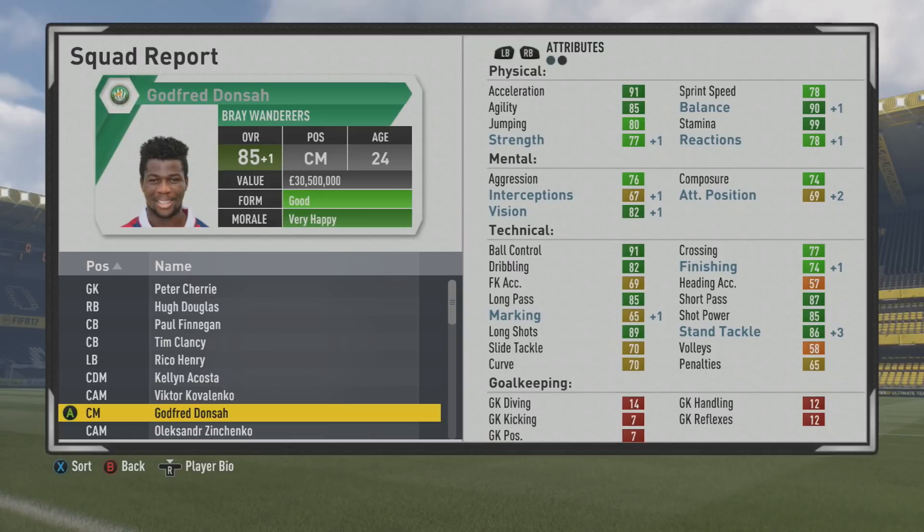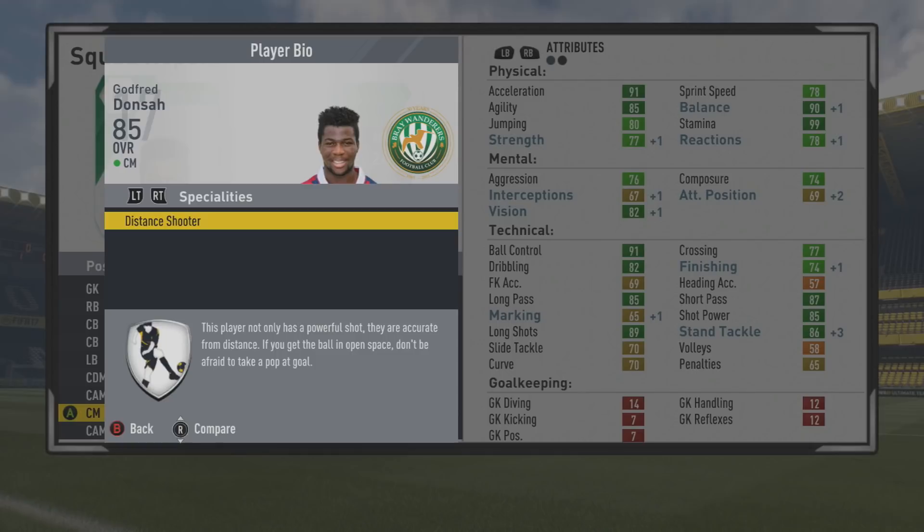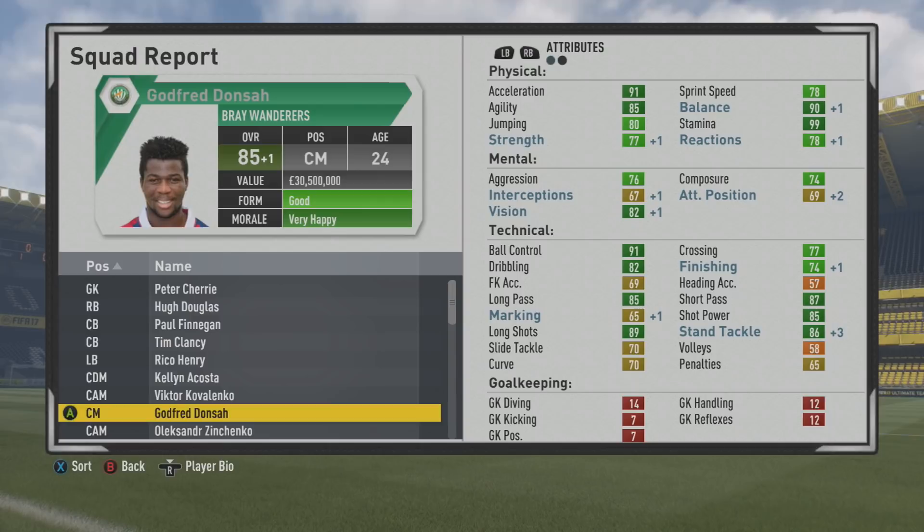He caps out at 74 overall in finishing and 85 overall in general — a wonderful mix of stats. Taking a look at his play information again, he's picked up the distant shooter specialty, but probably should have the engine specialty as well with that stamina. He has 83 as a winger, 82 as a center forward, 84 as a CAM, 84 as a right mid, 84 as a left mid, 81 as a CDM, 79 as a fullback, and 81 as a wing back.